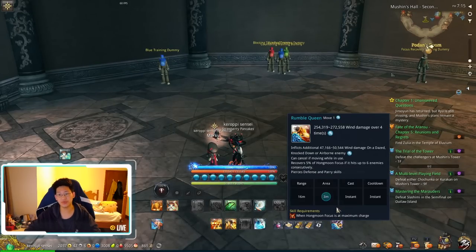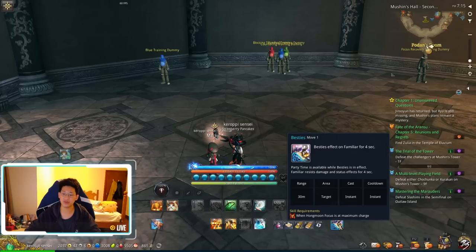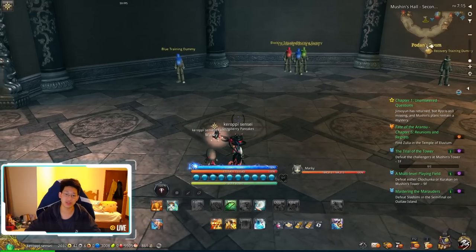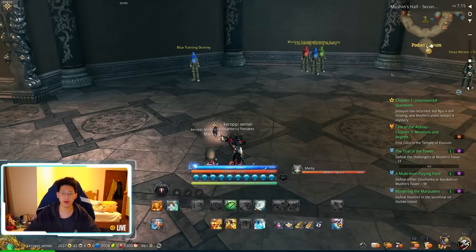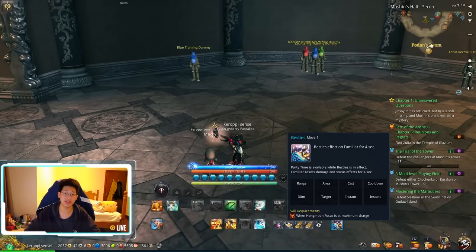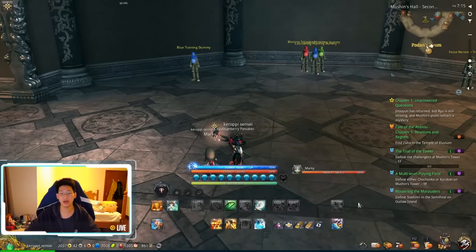As for the ultimates: Rumble Queen is basically a huge burst of damage, and Besties gives you damage resistance and status effect resistance, and you daze the enemy three times. Honestly, I've never used Besties even in all the many hours I've played. However, Rumble Queen is a great opener that does quite a bit of damage and I quite enjoy using it.